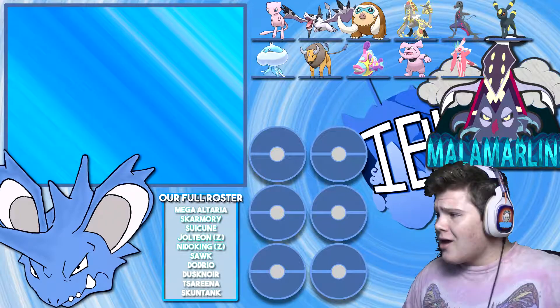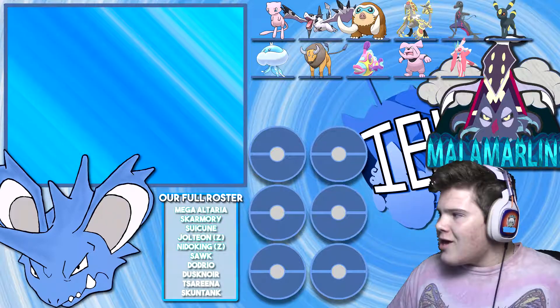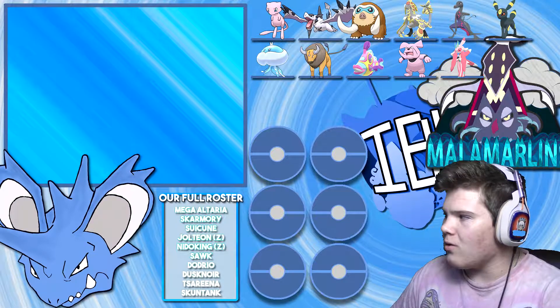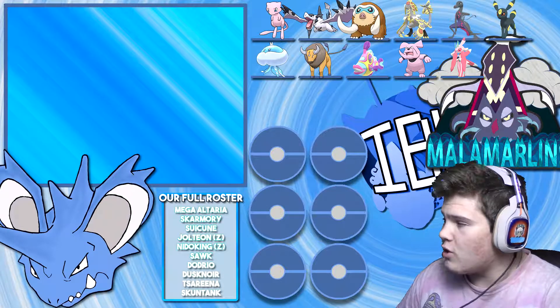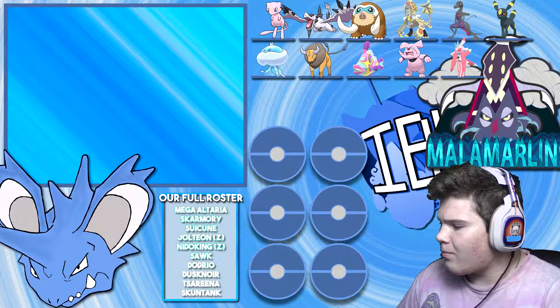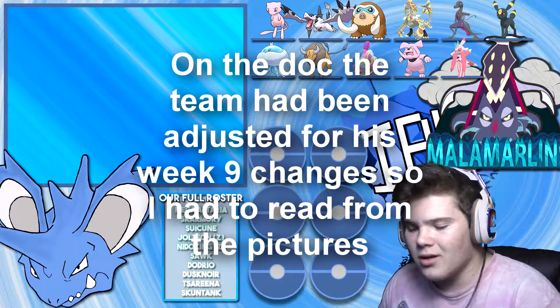That coach had to leave, so basically things got put off because of scheduling conflicts and all that confusion. Anyway, I'm going to be going over the team that I built for his squad. He has Mew, Mega Aerodactyl, Mamoswine, Kommo-o, Salazzle, Umbreon, Jellicent, Tauros, Bruxish, Granbull, and Laurentus.